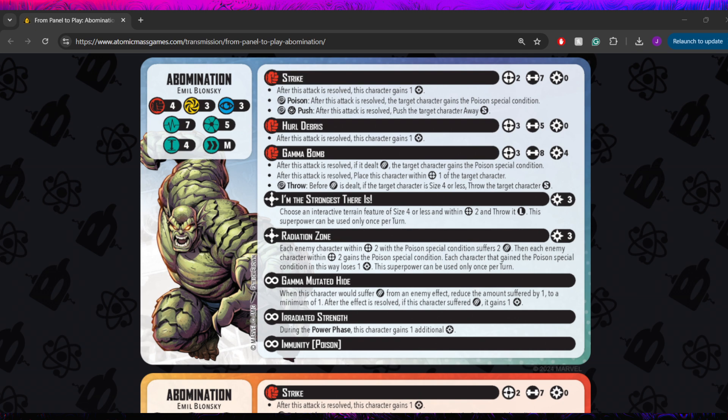Next, you have the Gamma Bomb spender attack. This is going to cost you 4 power. It's going to be a ranged 3, 8 dice physical attack. After the attack is resolved, if it dealt damage, the target character gains the poison condition. After the attack is resolved, place this character within one of the target character — teleports over to them. And then a wild throw, size 4 or less, any direction small, before damage is out. That's a really solid spender. Not quite as big a dice increase as you might expect for 4 power, but with the relatively consistent wild throw and the auto poison and the place, there's a few reasons to pick that move beyond just dice.